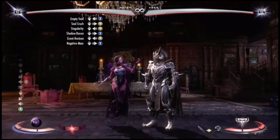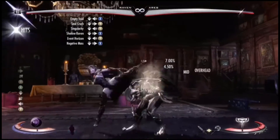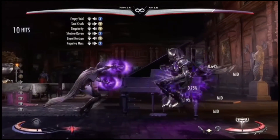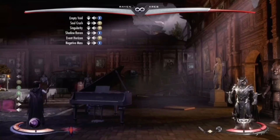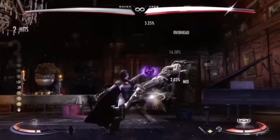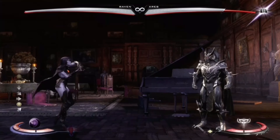Her abilities are really good. I don't know much with her combo-wise, but I know this really clean combo. Boom — 43! That's a really good combo. And if you're a newer player you can go for something like this. What?! That was a 60! Raven's pretty good.